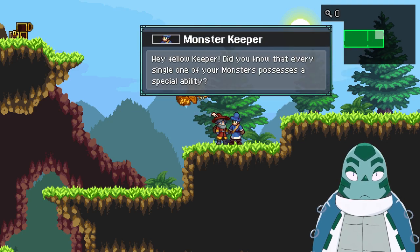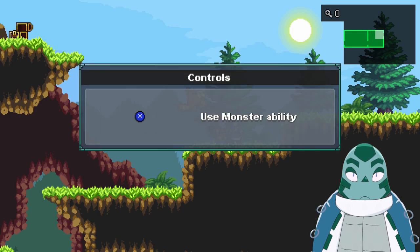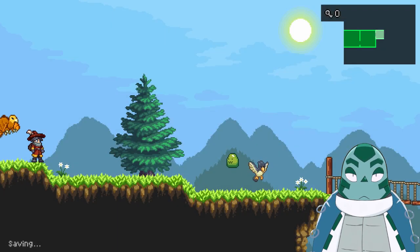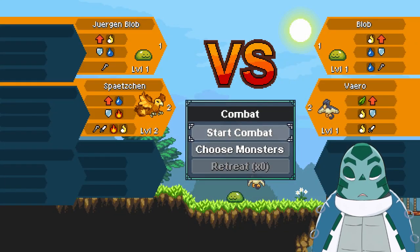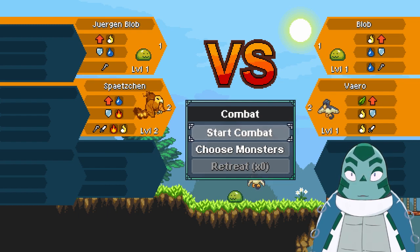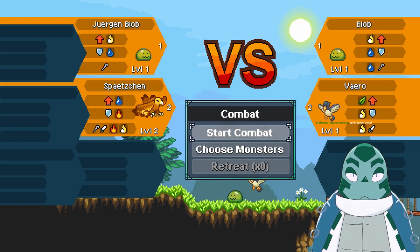Did you know that every single one of your monsters possesses a special ability? You can use your familiar's ability to fly to the chest up there. Yep, got that. Let's fight. I'm thinking we should probably fight every monster, or at least as many as we can — pretty much everything we come across. Because we get experience and we get the chance to get eggs from them. We'll fight as often as possible.